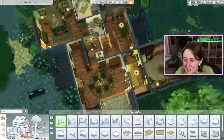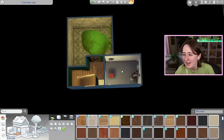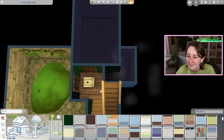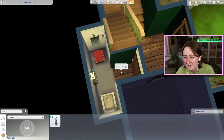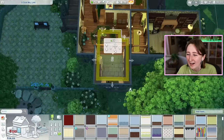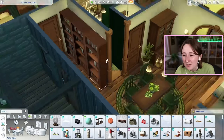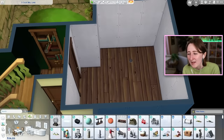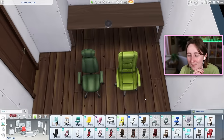Color-themed builds might even be a good tip if you're trying to find build inspiration. You don't have to play Not So Berry, but doing color-themed builds just for fun is a really interesting activity to branch out of your comfort zone. Doing this, I was digging through all of the items in game trying to find stuff I don't normally use — so many rugs, floorings, and wallpapers I had kind of forgotten were there that we got to use for the first time in this house.